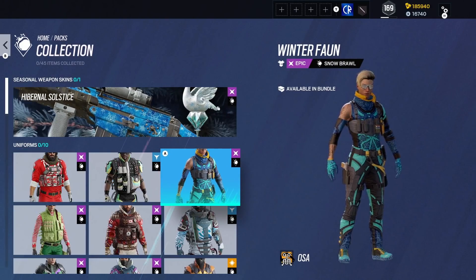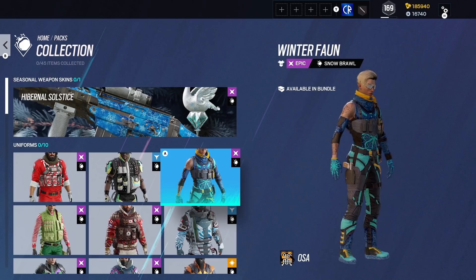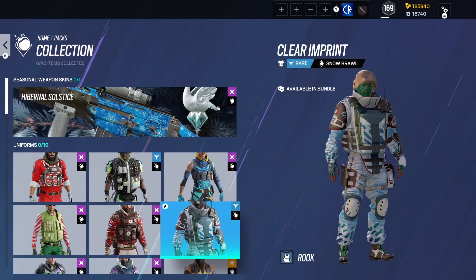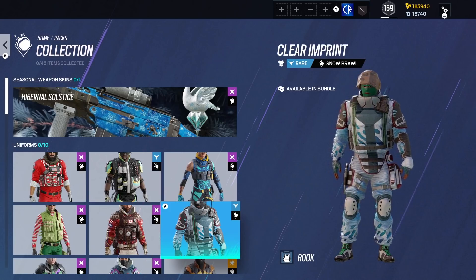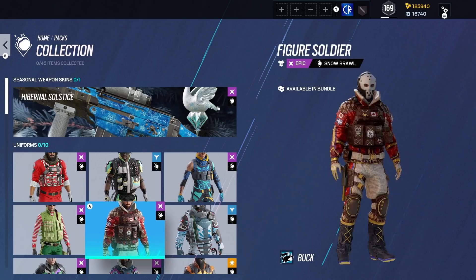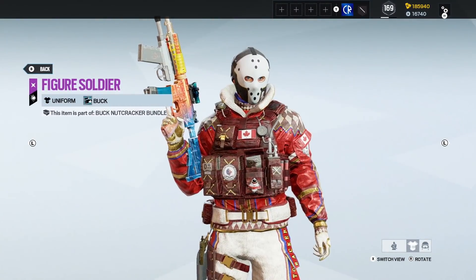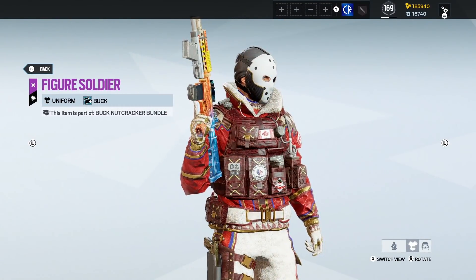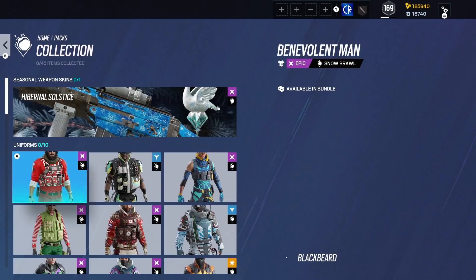We've got Osa, and a pretty nice one — I actually quite like the colours on that a lot. Then we've got Rook. That's a nice one, it's actually very good for the winter theme. Then we've got Buck. That is kind of ugly Christmas sweater kind of style, and I love it. That's cool, very nice.